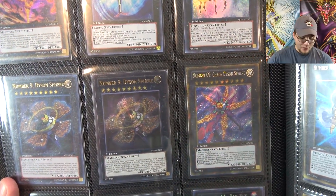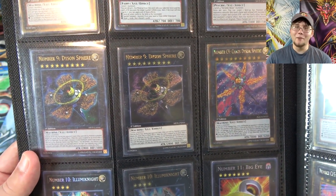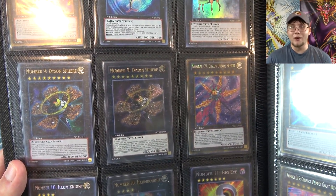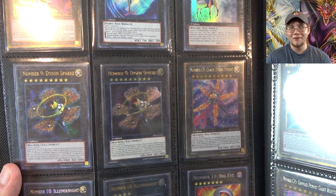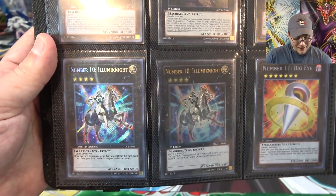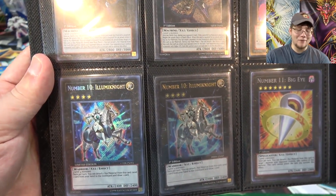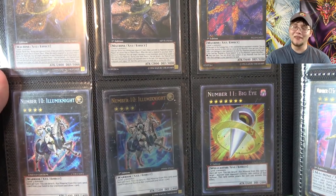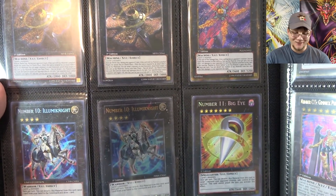Going down the list, we even have my ultimate rare of number nine. Kind of the thing with this number binder — if a card has multiple rarities, I sometimes have all the rarities in here. As long as it's cool holographic rarities like ultimate rares and ghost rare stuff, I'm going to try to have those different rarities. Chaos forms as well. Then Illuminate — I just have my secret rare and the ultimate rare. I keep thinking about making room for the ultra rare too because it looks cool.